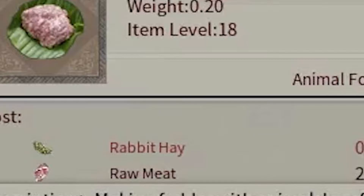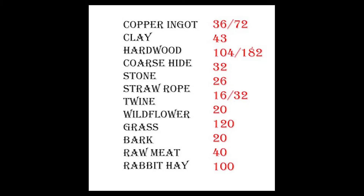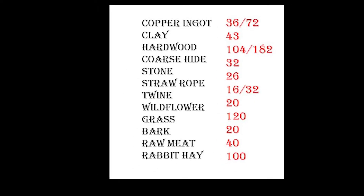You'll notice on fox fodder it says about rabbit hay. You get a ton of this from your rabbit pen, but you won't have it right now so just use raw meat. These are the total resources needed — I'll keep them in the top right corner so you can keep an eye.